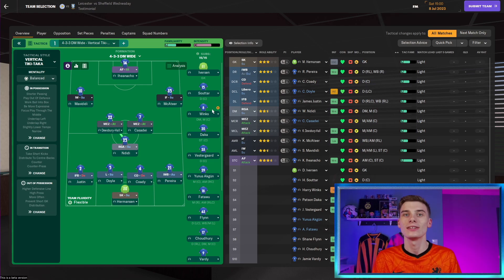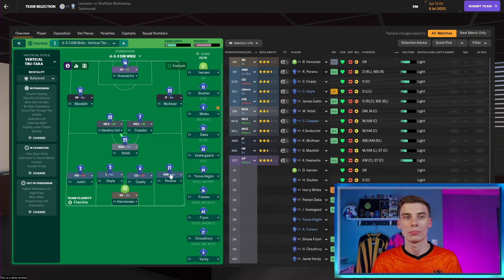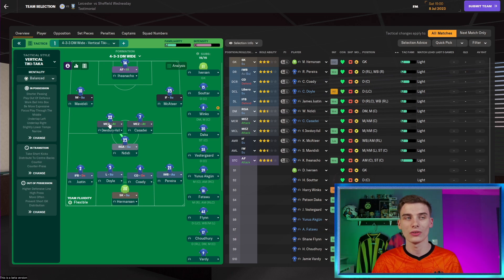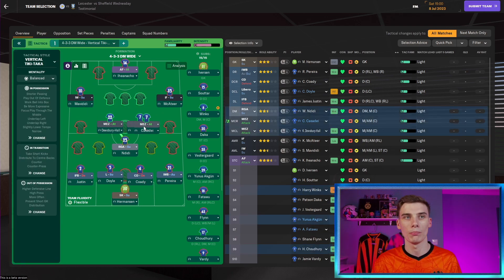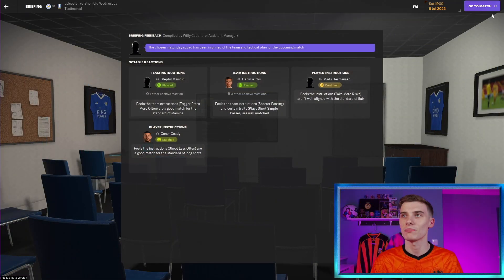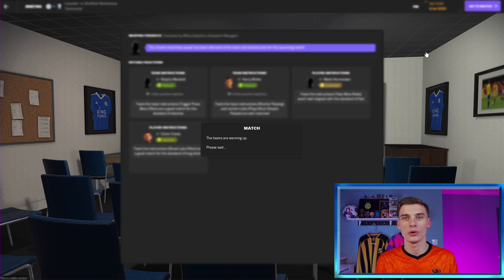We've set up a Pep Guardiola-style system to test this new positional play. We have a libero — Callum Doyle on loan — who's going to play that John Stones role moving into midfield. Pereira plays the inverted wingback role, slotting into midfield, whilst Justin covers at the back in a Kyle Walker-style inverted fullback. Two mezalas on attack, plus two wide players looking to come inside. We should see those wide players spread out to allow space for our midfielders.